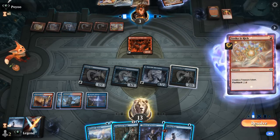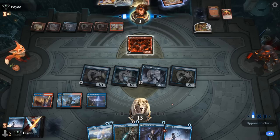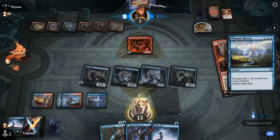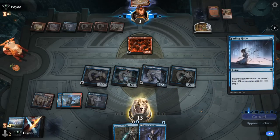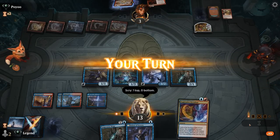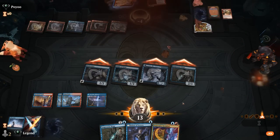Strike it Rich, flash it back — that's fine. I can just Fading Hope the Reflection. Opponent can take out Snapcaster with Spikefield or Faerie Seer — doesn't really matter, I can just counter and Fading Hope. We dismantle the Charbelcher combo. Onto the next one.